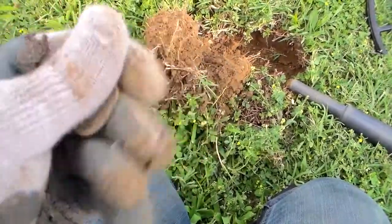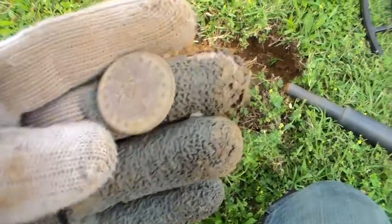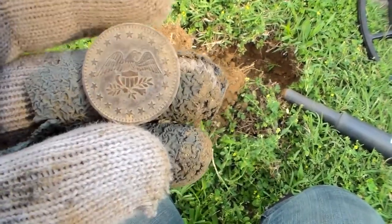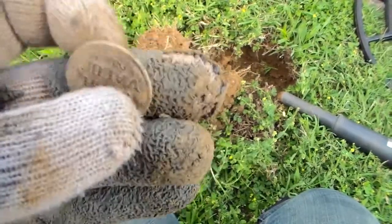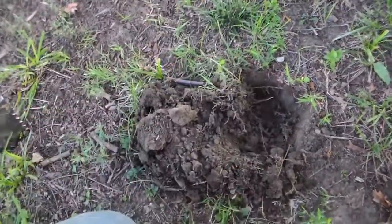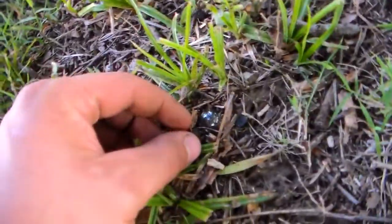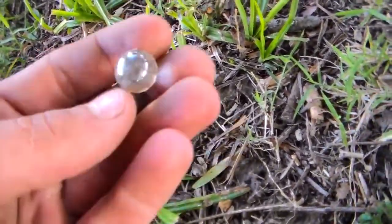I was getting a penny tone and I found these before — you see the no cash value token. When you first find them, it gives you a little bit of a scare. It's an eagle with stars, just a no cash value token — pretty cool. I dug this signal, it's just a piece of copper. I worked this new area, a little corner lot area. When I dug that, I spied something — you can see it sitting right there — got a little marble.